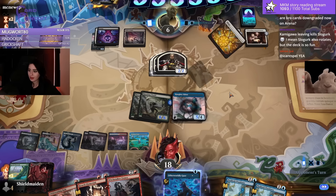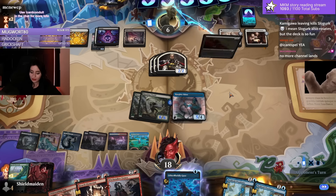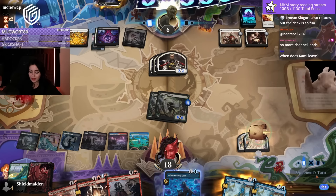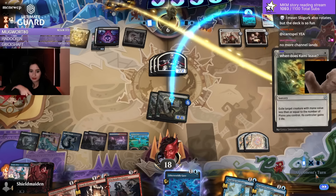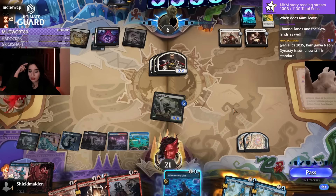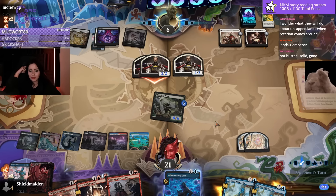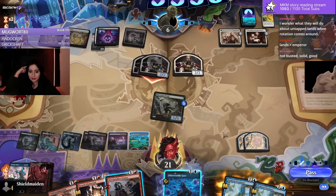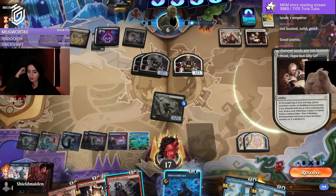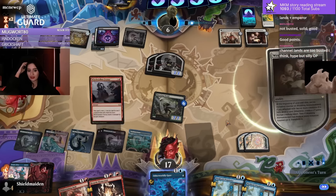The greatest loss from Kamigawa is gonna be the channel lands. We've taken these channel lands for granted, truly — they're fucking good. I'm gonna be really upset. The slow lands are coming — oh, the slow lands from Crimson Vow — they're gonna be gone too. We might actually have to play with surveil lands now. A nightmare. Channel lands are very busted, but that's not necessarily a bad thing in standard.